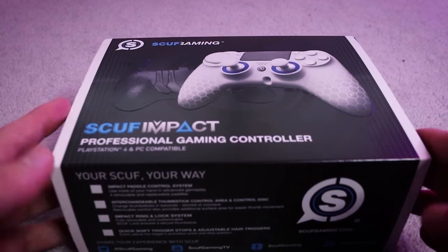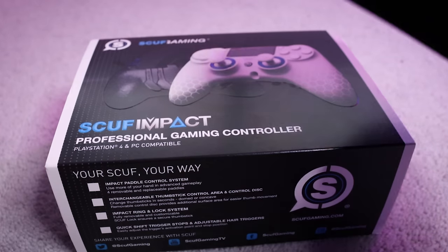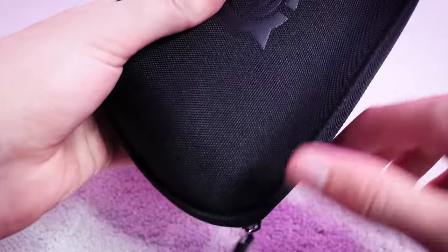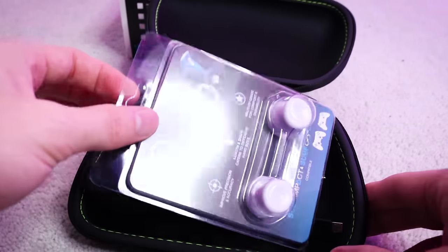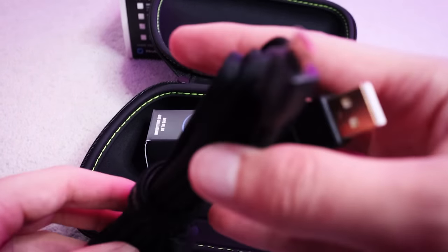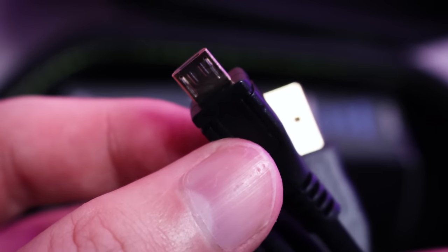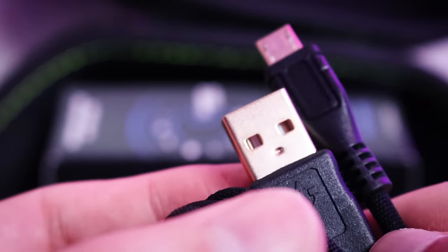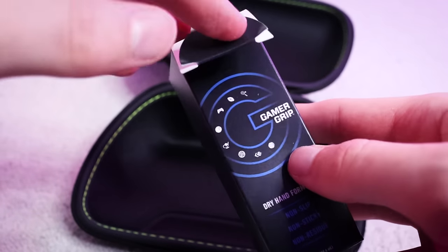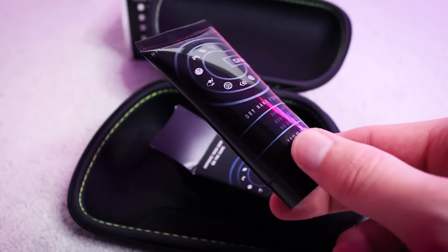Here we are with the scuff impact. It came with a little carrying case — the controller doesn't actually come inside the case, it comes in its usual packaging. Opening up the case, we've got replacement thumbsticks and a really good quality cable — I think this was the add-on package I got. The cable ends actually appear to be gold plated, which is pretty cool. They also include a packet of gamer grip — basically a last resort for sweaty hands.